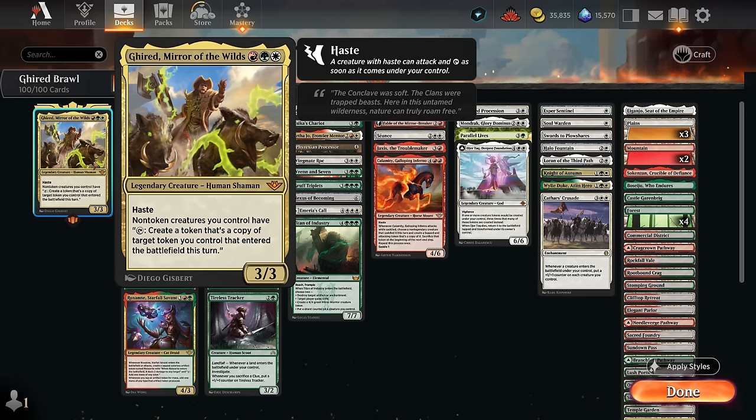This three-mana 3/3 has haste and says non-token creatures we control, including Girat itself, can tap to create a token that's a copy of target token we control that entered the battlefield this turn. So we want to play some cheap non-token creatures — often one and two drops — that can eventually start copying tokens we play later after playing Girat. There's going to be a lot of overlap: creatures that enter the battlefield generating a token, so if drawn early they're good enablers, but late game we can tap them to copy those tokens as well.